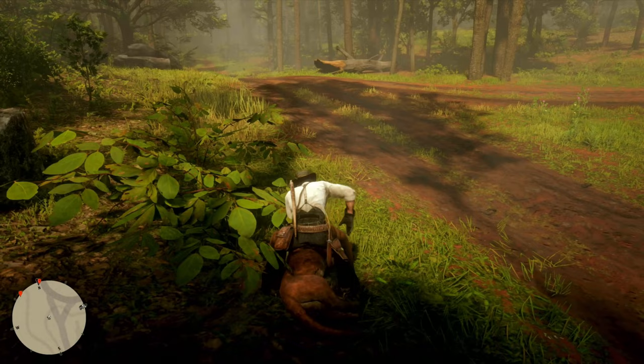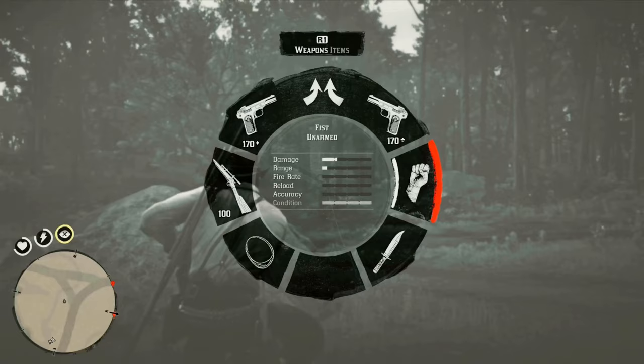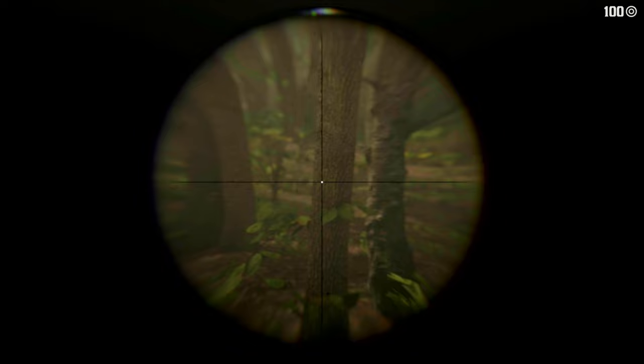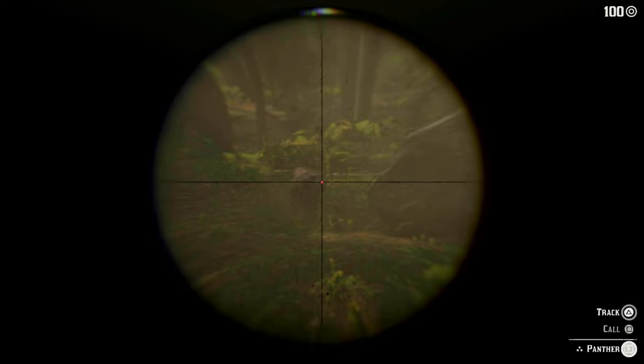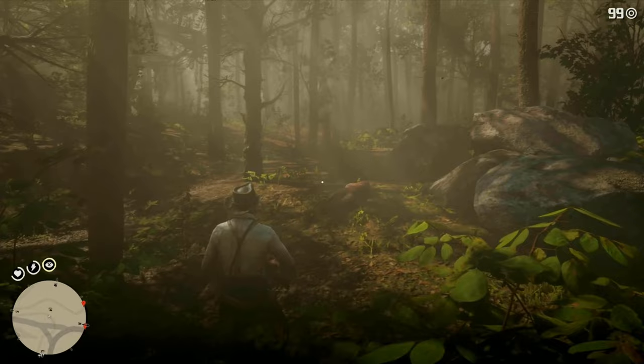Another way to get that three-star panther is to use a scoped weapon such as a Carcano or rolling block rifle, which is what I'm doing in this second clip. The advantage is it's a very powerful weapon — you can kill the animal in one shot — and as long as you're far enough back while tracking the animal as it slowly moves toward the bait, you'll be able to get that headshot pretty easily. You do have to be comfortable using a scoped weapon since it's free aim with no lock-on. You can still use dead eye, but you're not really going to be painting the target, so I don't recommend that. It is a really good way to preserve that three-star pelt quality.